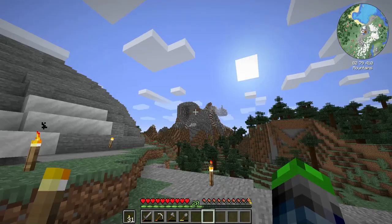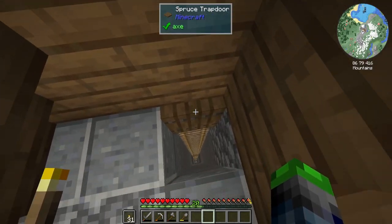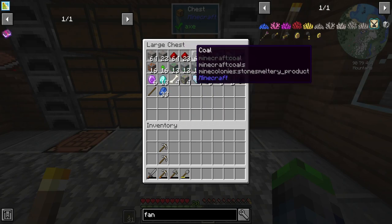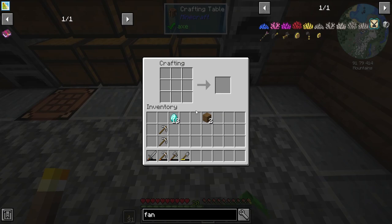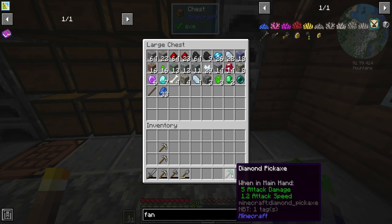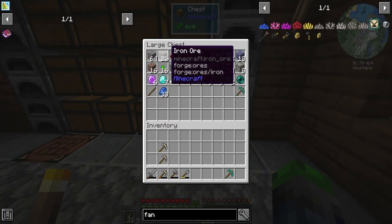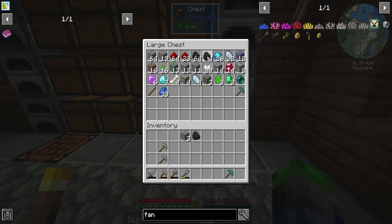Alright guys, so some caving and a strip mine later — just a really basic strip mine — we went ahead and got 13 diamonds and a whole bunch of redstone. What we're concerned about is the diamonds, because we need to make two diamond pickaxes. We also need three iron to make a bucket because we need to go collect some obsidian.